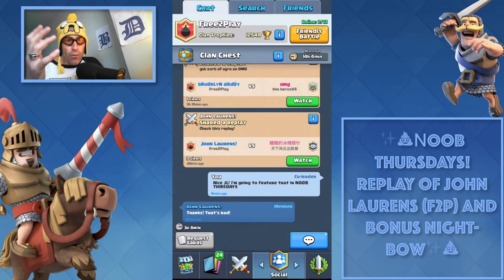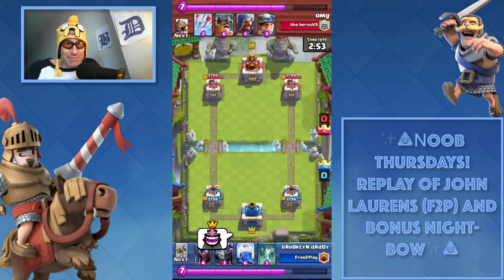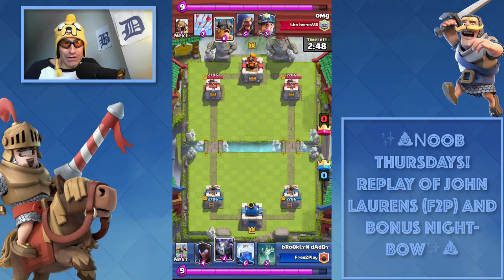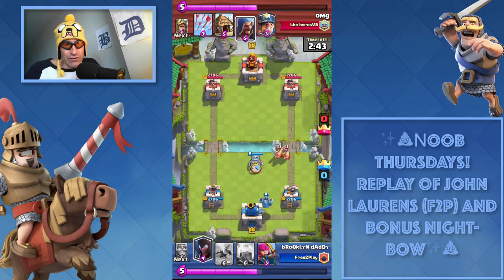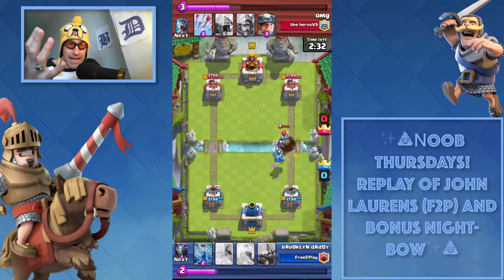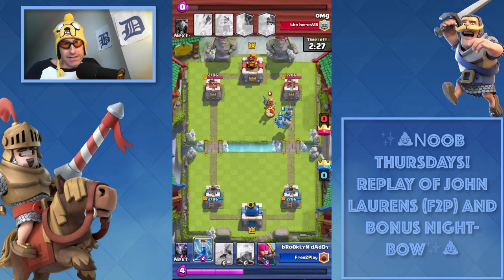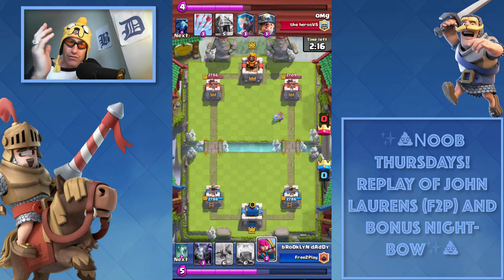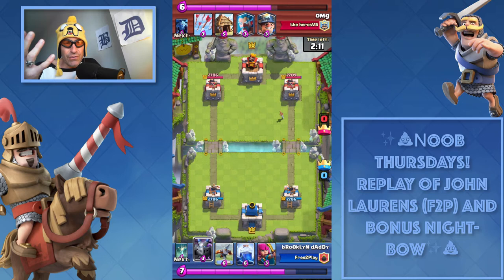One in particular where I took down a level 11. First, I'm going to show you me getting sort of aggro on OMG of the Heroes V5. Sometimes you're playing and you just can't help but get a little salty — but it's all in good fun, isn't it? Okay, so we've got level 12 E-Barbs coming in hot. I'll tell you something — E-Barbs are just easy to deal with. They can definitely shut down a tower if they make it, but I find they're way more effective on defense.